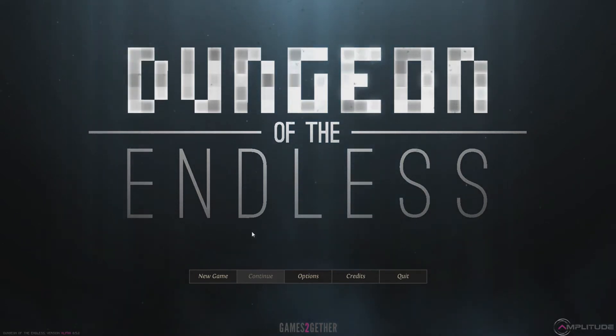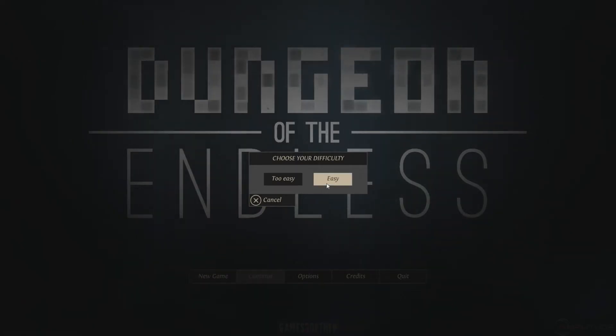Hello everyone, my name is Destin Lint — excuse me for that — and welcome back to episode 70 of my Dungeon of the Endless Let's Play. So last time we had a really good run; we actually won and we unlocked a couple of new characters in the process and got to see a bunch of really cool new stuff. So this time I am going to try easy mode.